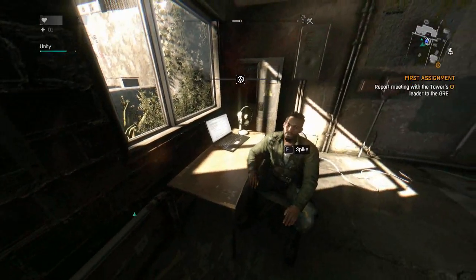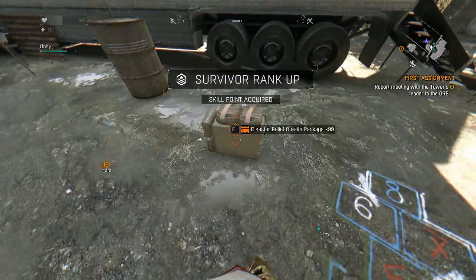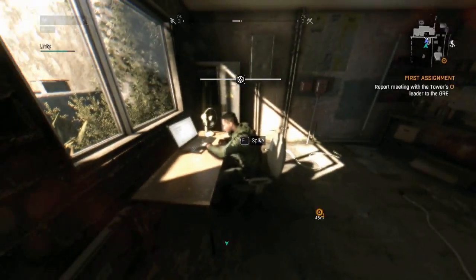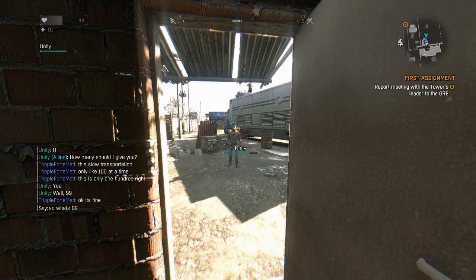From level three you have to work your way up to level 25. It is actually the oddball skill tree out of the three, because Power and Agility only go up to 24, and oddly the Survivor rank goes to 25. But it only takes 396 of those drop packages to actually get you from Survivor rank 3 to Survivor rank 25, before the game has technically even really started.